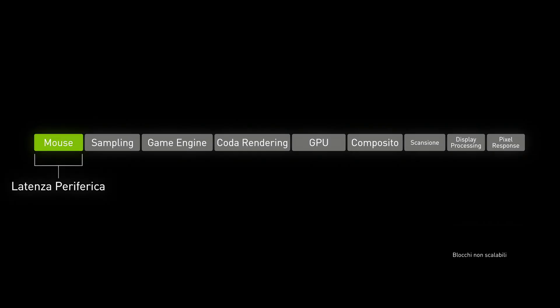The first component of latency is your input latency or peripheral latency — typically your mouse and keyboard. The second component is your input sampling, which is the computer itself receiving inputs from your input devices and sending them to the game for processing for things like input and position. After that comes the game engine itself — the game latency — which covers things like visual effects, audio, local simulations, and visibility.